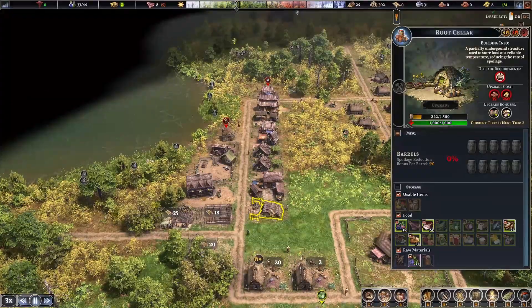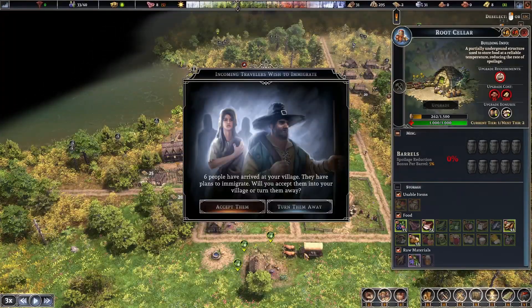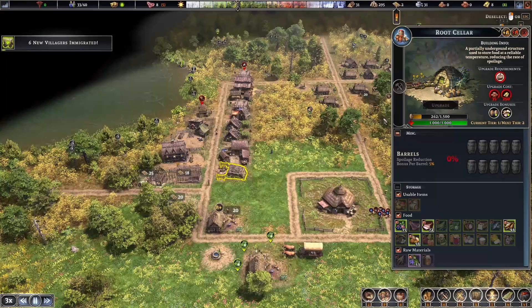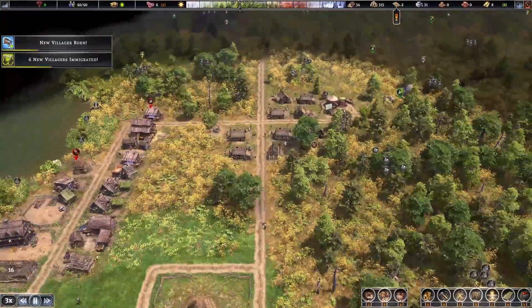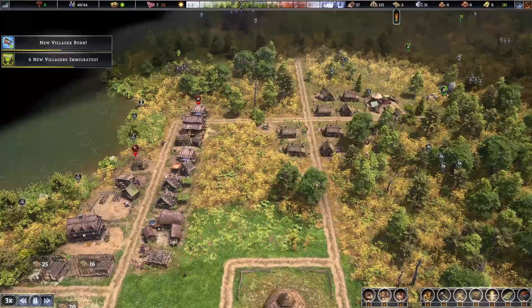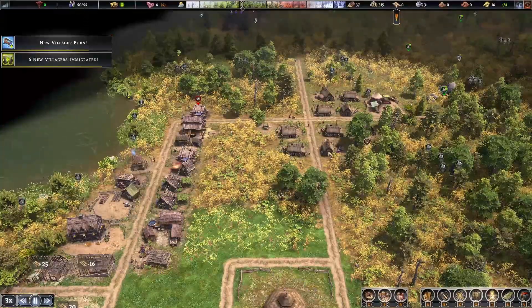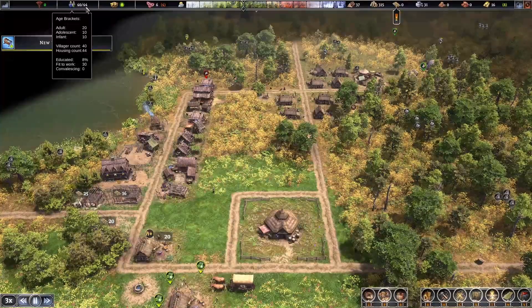We finally got the root cellar built just in time for me to move all my houses. Six more people have arrived — will you accept them? I will accept them; people are valuable. 40 out of 40 — we need to build some more houses. We just built one, and another one's moving, so that'll bring it up to 48.